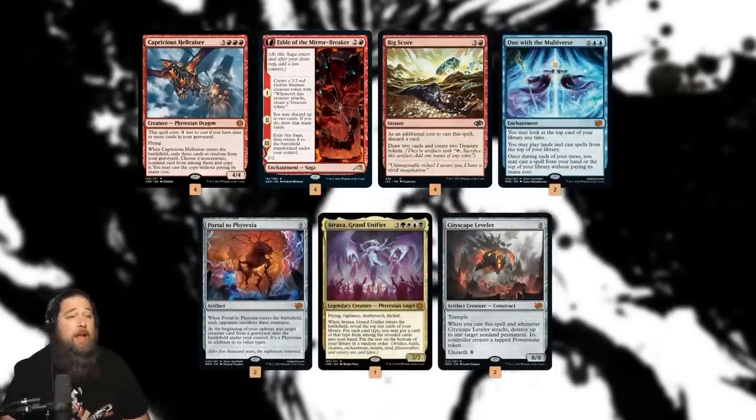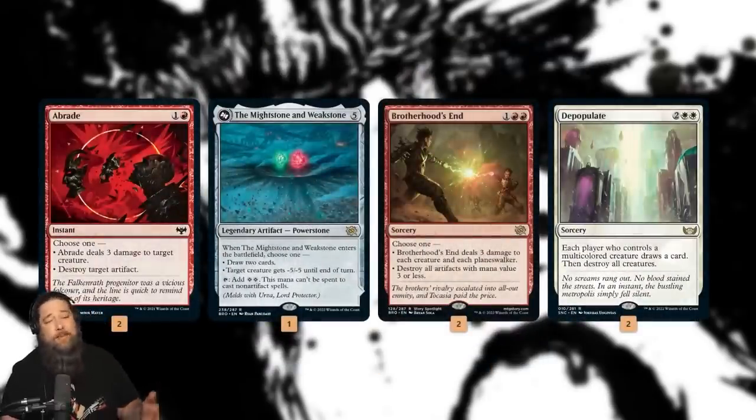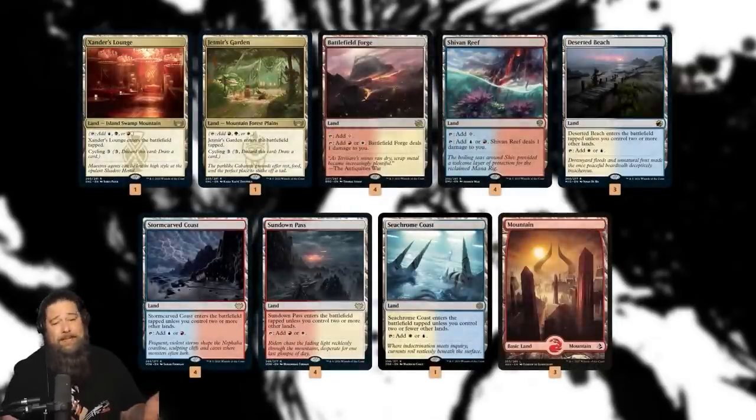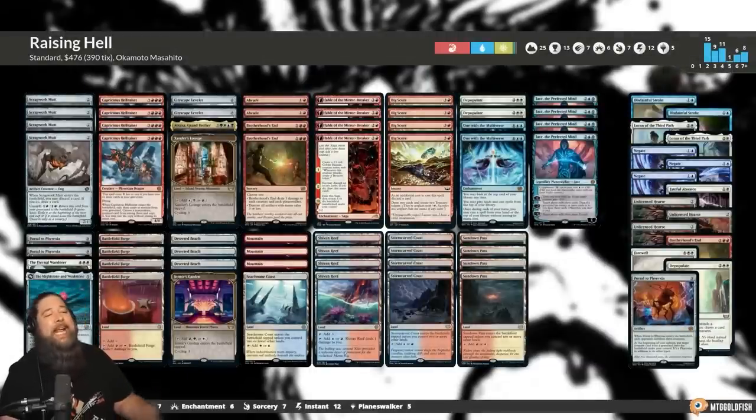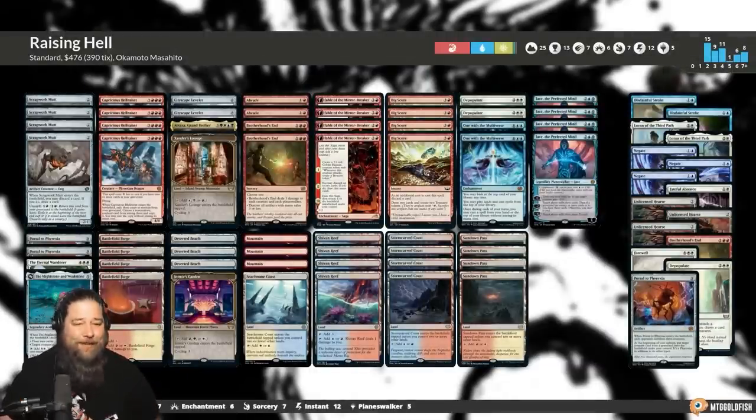Big Score and Fable of the Mirror-Breaker are pretty nice because they can ramp us into our big plays as well. The treasures they make let us ramp into Hellraiser at full price, or just hard-cast One with the Multiverse or Portal to Phyrexia. We also have one Atraxa, a couple Cityscape Levelers, some good stuff to bring back with Portal to Phyrexia. We get removal, Braids, Mightstone and Weakstone for ramping, a couple sweepers, and a pretty typical Standard mana base with triomes and dual lands.